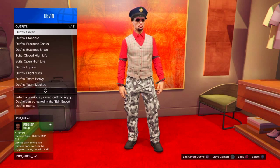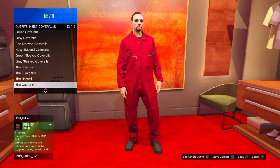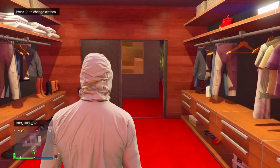Once you save it as a brand new outfit, go back to your outfits and scroll down to highest coveralls and choose any one of the outfits that has the gas mask on it. You can choose the blue, yellow, black, or white outfit with the gas mask on it — it doesn't matter.